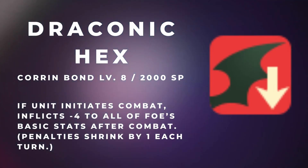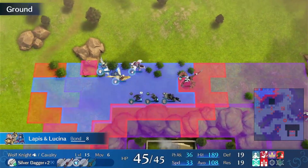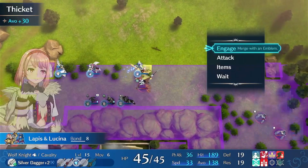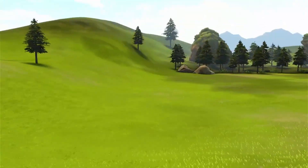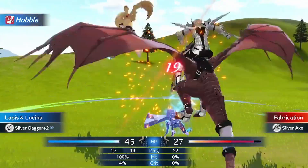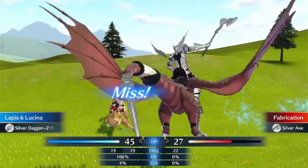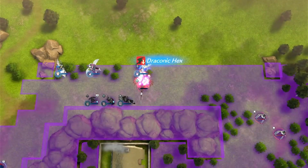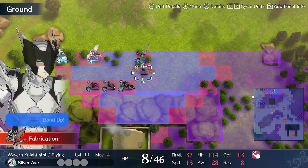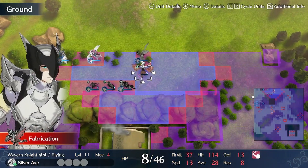Next is one of my favorite skills, Draconic Hex. It is an inheritable skill from Corrin for 2,000 SP at bond level 8. If a unit initiates combat, it inflicts minus 4 to all of the foe's basic stats after combat, with the penalties shrinking by minus 1 each turn. Combined with the Wolf Knight's hobble skills, Draconic Hex becomes a deadly stat debuff to any enemy in all stages of the game and is very helpful when facing boss units.